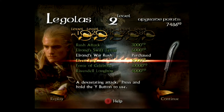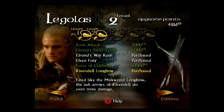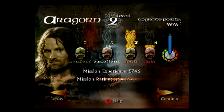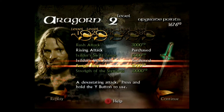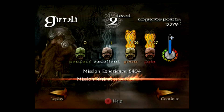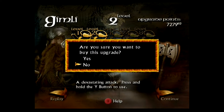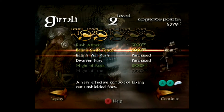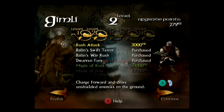With his experience I buy Elrond's War Rush, a charged fierce attack called Elven Fury, and the Rivendell Longbow so his arrows deal more damage. Aragorn also gets a good rating, and I use his experience to buy Rising Attack for when I get knocked down. Gimli reaches level 2 and also gets a good rating. I use his experience to buy Balin's War Rush, Dwarven Fury and Balin's Swift Terror. All attacks of the same type have similar names between characters so I don't have to explain the same attack multiple times.